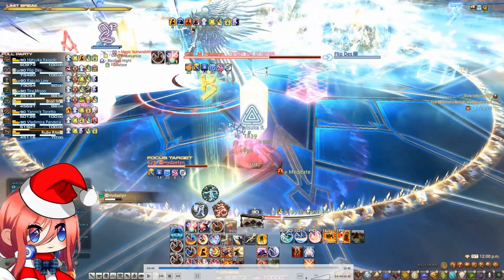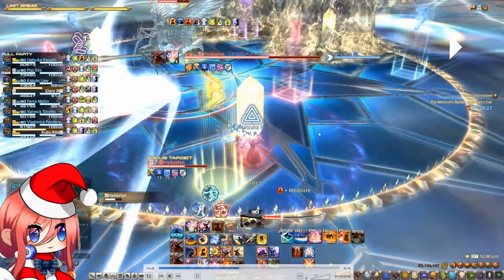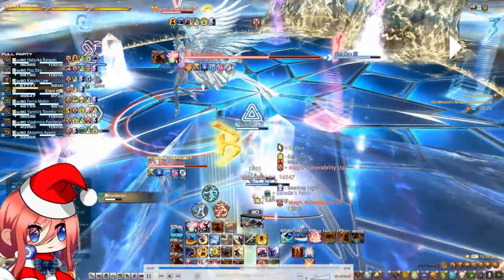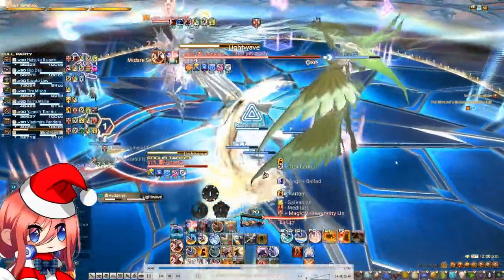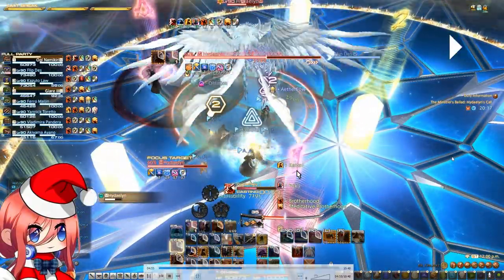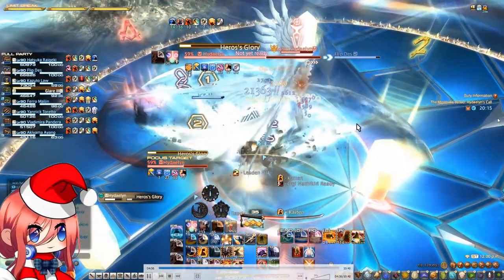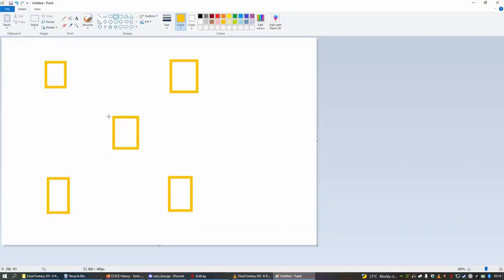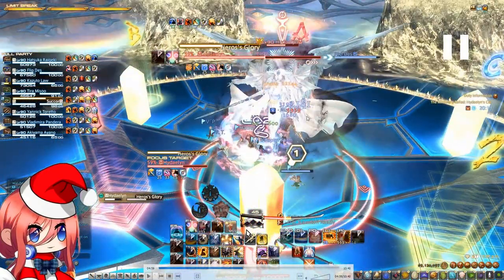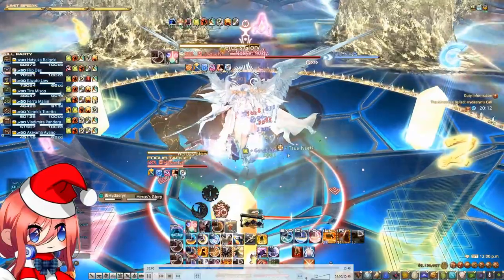It doesn't matter which strat you do for this — you could move the DPS to the middle for uptime. On our first clear we just took the downtime. You notice how Hydaelyn is cleaving each role, and here after the roles are cleaved she's going to cast Light Wave again and now you have these crystals spawn in this manner.